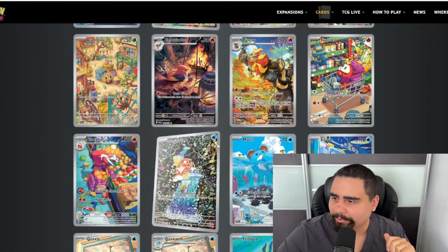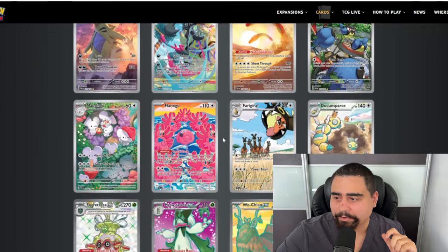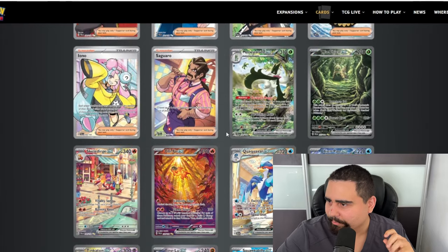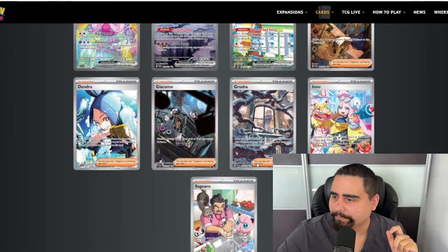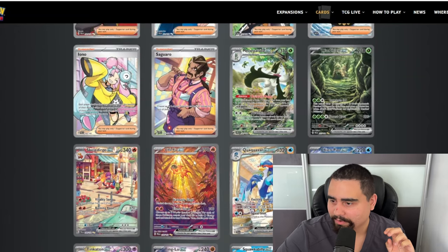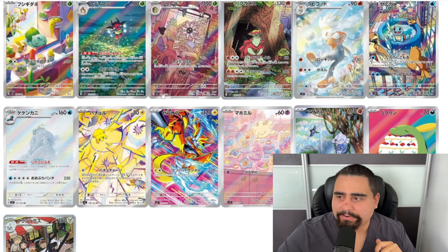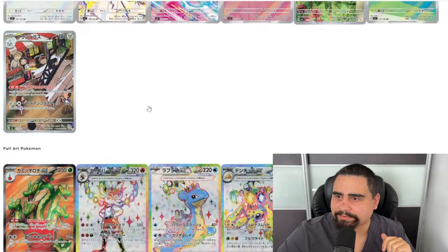Stellar Crown versus Paldea Evolved — let's see. Paldea Evolved runs with thirty-six illustration rares compared to Stellar Crown's thirteen. Paldea Evolved has fifteen special illustration rares. You just have to look at the Qiu artwork for the beautiful art. So Stellar Crown, you're kind of getting cooked with numbers here.